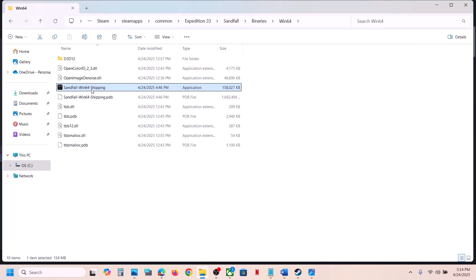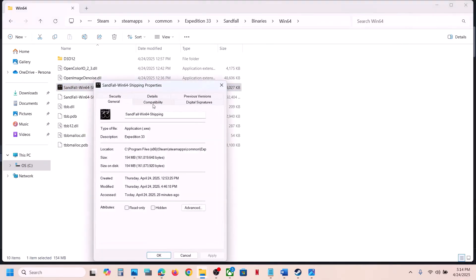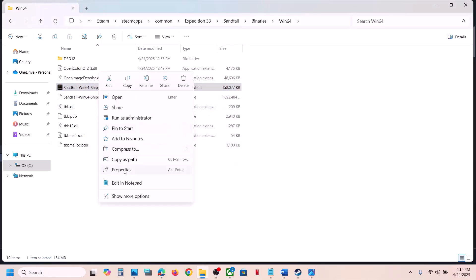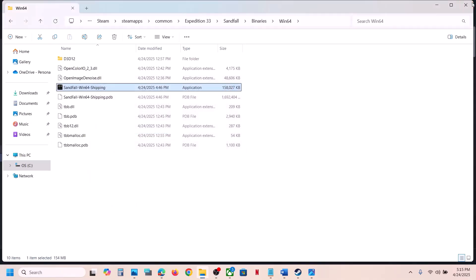Instead of launching the game from Steam, just double-click the exe to launch it directly. If that does not work, try selecting Windows 8 compatibility mode, hit Apply, click OK, and check. If still not working, try Windows 7. Still not working? Put a check on Disable Full Screen Optimization, hit Apply, click OK, and check. If all these options still don't work, uncheck all the boxes, hit Apply, click OK, and follow the next step.